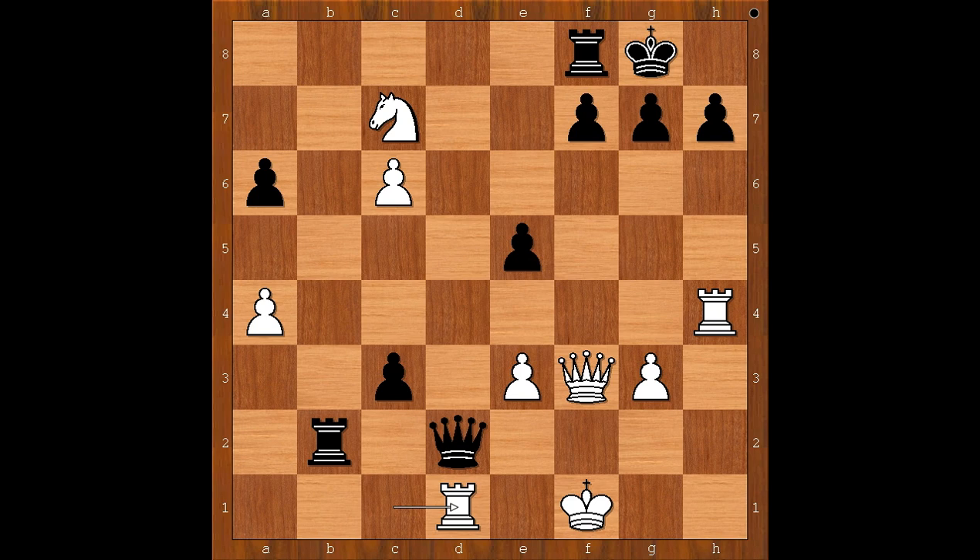Did you pause? What did you find? If the queen goes to c2, then knight to d5. Wesley So played an unbelievable move — rook to d8, defending the queen. What a move.